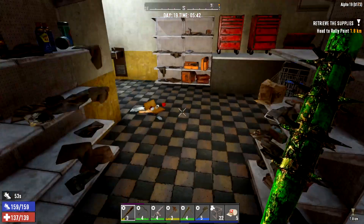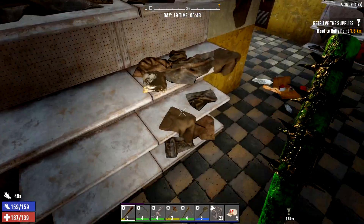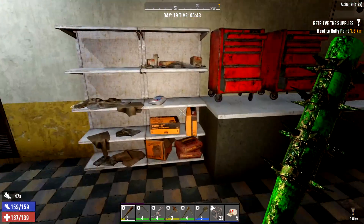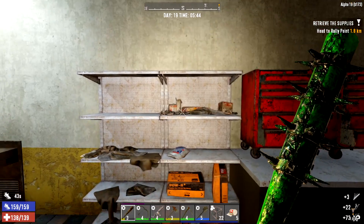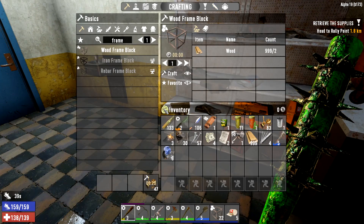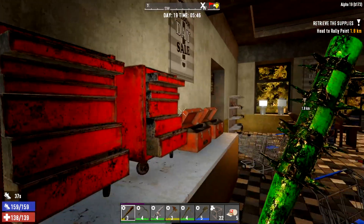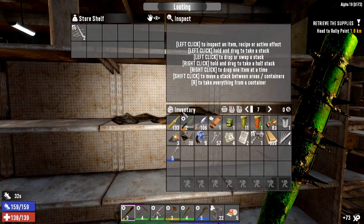It'll take me a little while to get used to these new types of shells - which ones we can loot, which ones we can't. Unfortunately all these boxes are shut - oh, we can loot that one. Oh, three lockpicks, okay.